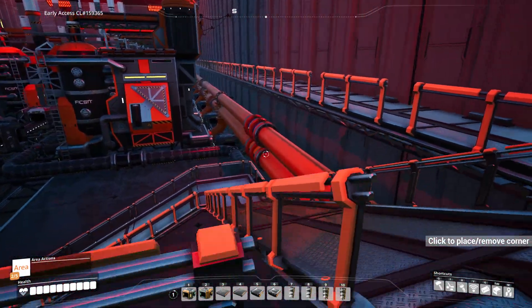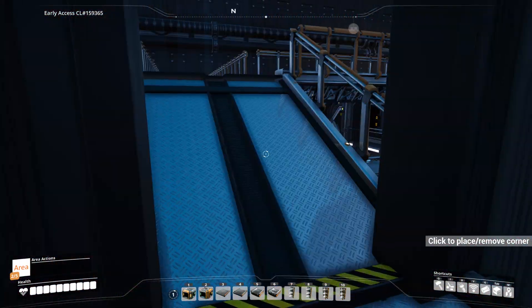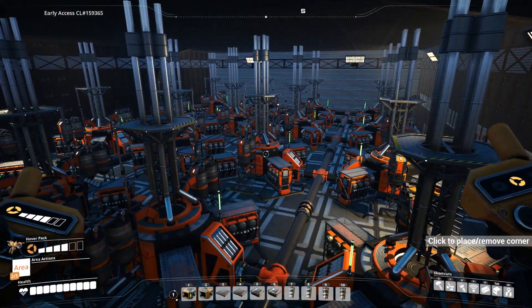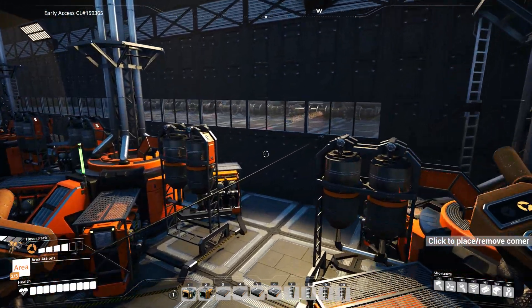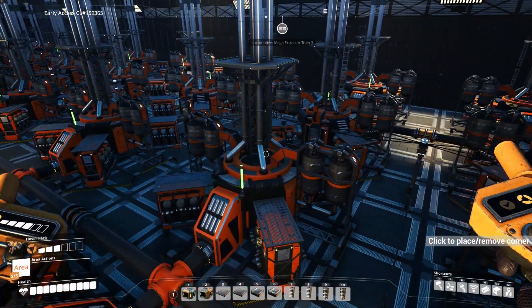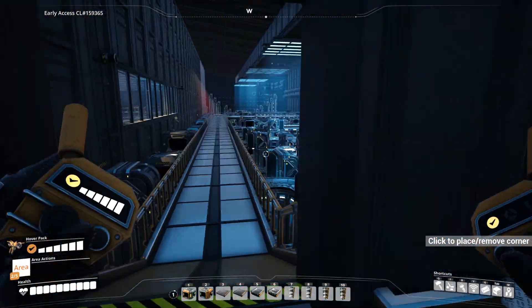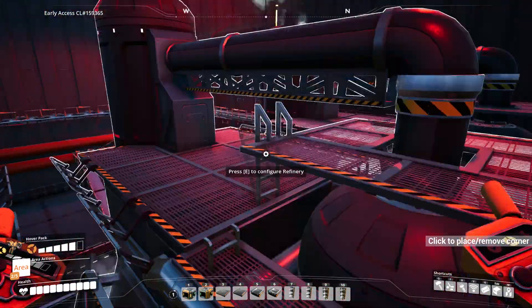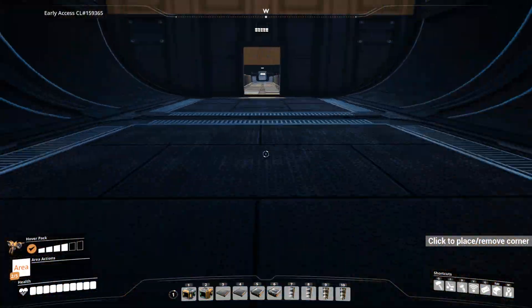On this floor we have refineries producing heavy oil residue and fuel, which feeds into the turbo fuel in the middle section. The byproduct — polymer resin — makes more rubber. Coming over here, another section of refineries is producing fuel for 40 fuel generators at the front of the factory. In this section, these 10 or 11 refineries produce fuel for those 40 generators. I was thinking about doing turbo fuel instead, but there's a lot going on and I wanted to minimize complexity, so I've just used normal fuel for now.